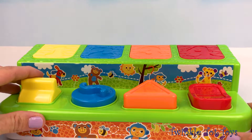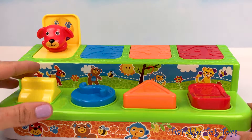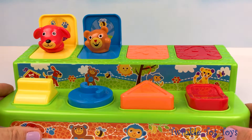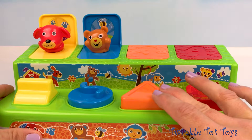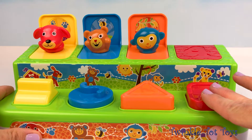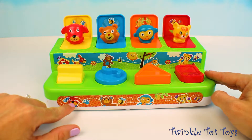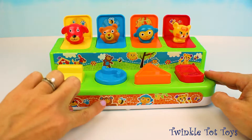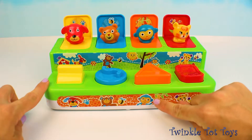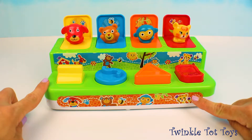Yellow number one — pop. Blue number two, let's turn the blue knob. Orange number three — pop. And red number four — pop. I see a dog that matches the dog on the front, a bear that matches the bear on the bottom, a blue monkey that matches the blue monkey in this picture, and a tiger that matches this tiger down here.